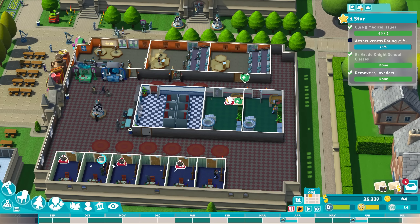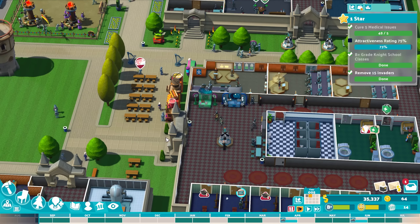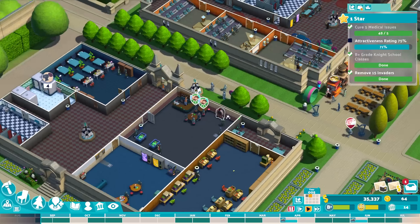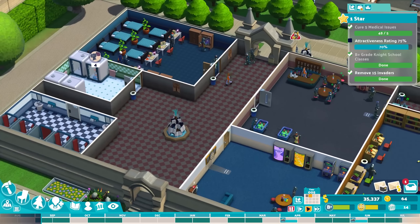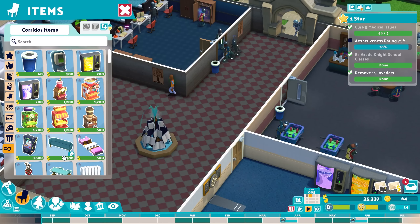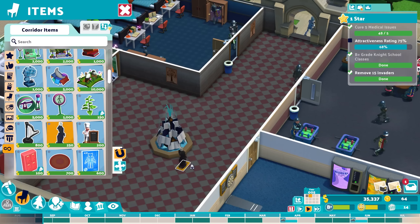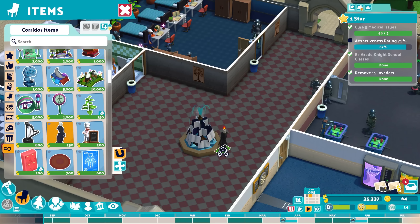Hello everyone, welcome back to our University of Knighthood. We are closing in on the first star — we're in the beginning of the fourth year now, and hopefully we'll finally reach that highest attractiveness level. We still need to add some ornaments to the university itself before new challenges await us.